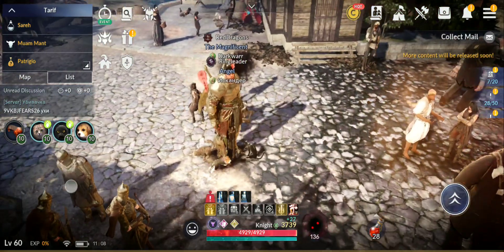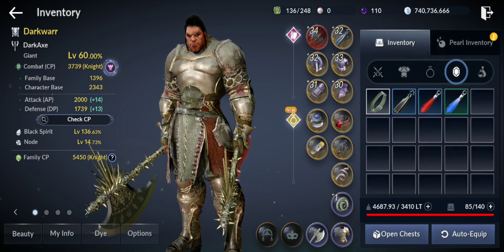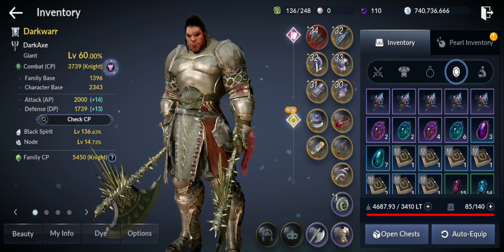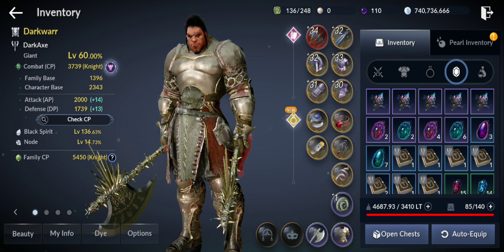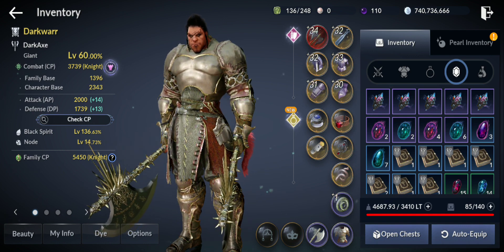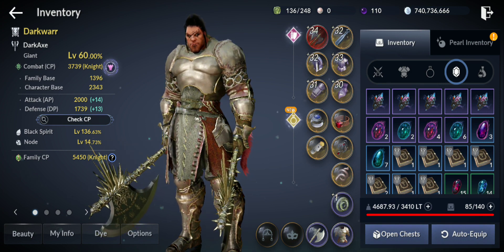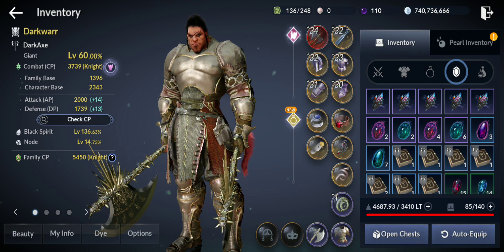Let's check what we got. Gear is here — no accessories. Condensed dark energy: only 5, less than half compared to the 11 I got at Abandoned Iron Mines. So in 3 hours it'd be 10. Black stones: 10 plus 14 is 14 total. That's compared to 32 at Abandoned Iron Mines — more than double there.